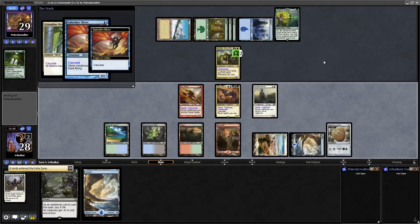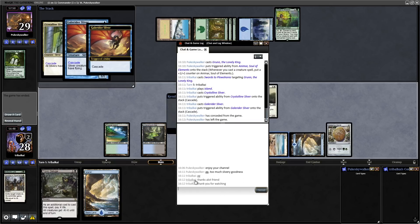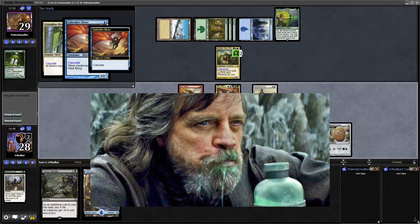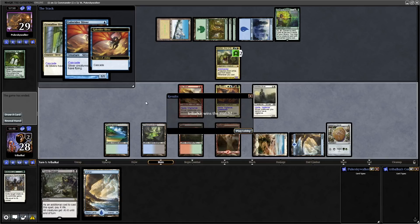The Gale Rider Sliver will cascade us as well, taking us into Mana Crypt, I think, which is the only thing we can get. Our opponent is a friend of the channel — Puke Skywalker, let yourself be known in the comments! That was a pretty lucky cascade off the Crystalline Sliver into Gale Rider. We would have been hitting our opponent for fourteen damage and probably close to lethal next turn.